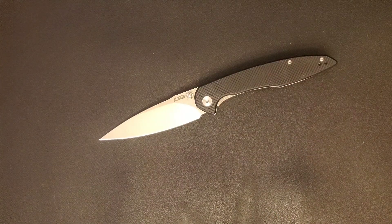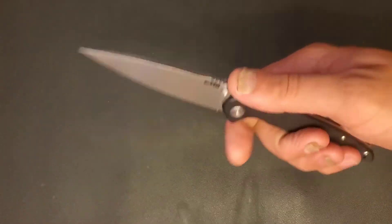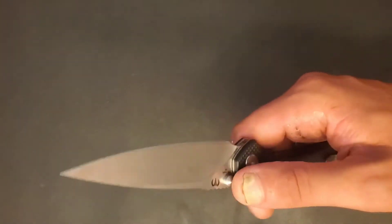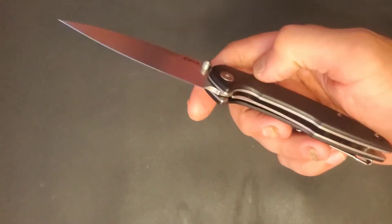Which one would I choose? Jumping right into it, we've got some jimping up here. It's a thumb stud knife. A little bit of smuts down there. You've got a liner lock with steel liners.